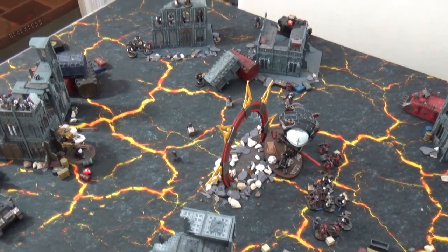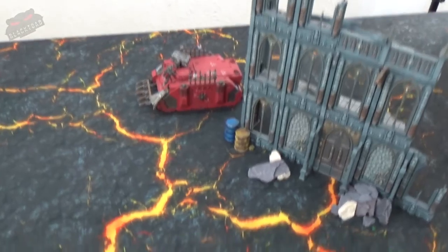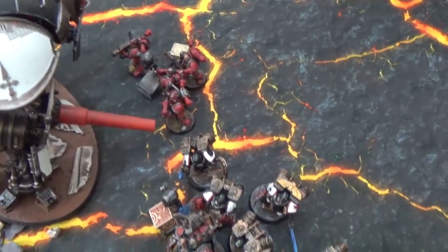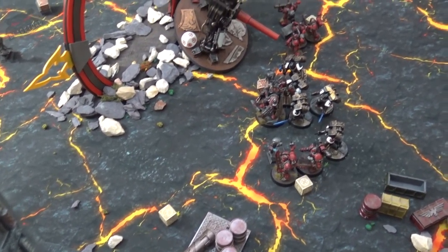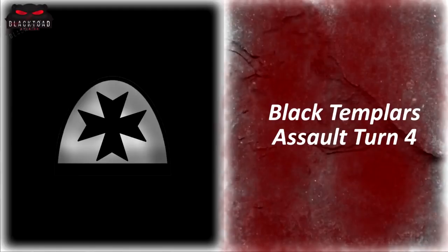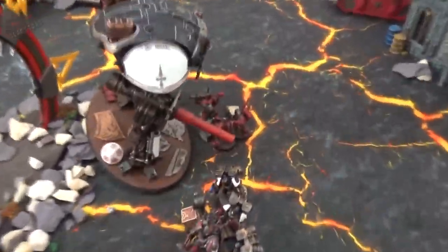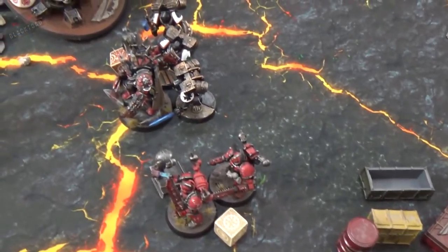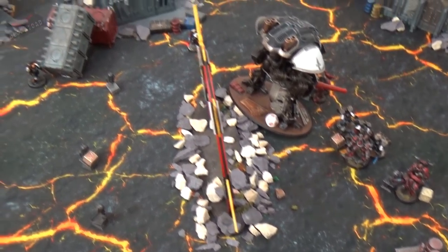Templars turn four shooting and combat: the sorcerer, terminators, and mutilators are all eliminated by plasma shots from both Sternguard squads and the Hellblasters. The Deridio damages a Rhino to two wounds. The Knight shoots the squad ahead of it with limited success. In combat, a few casualties are exchanged and two more vanguard are lost. Things are thinning out, but the Templars retain clear advantage heading into turn five.